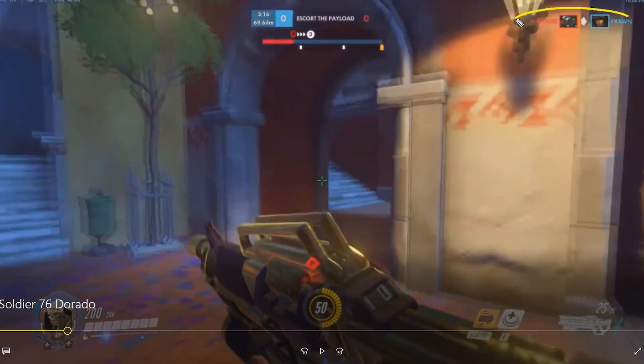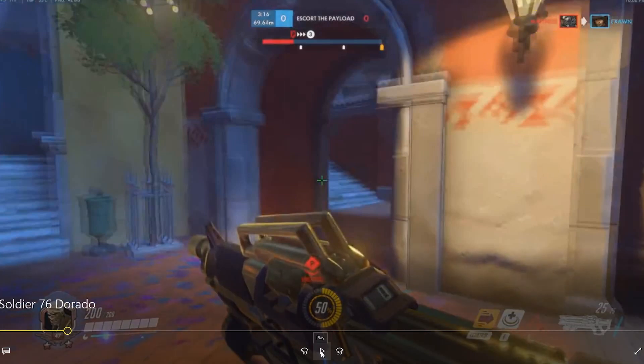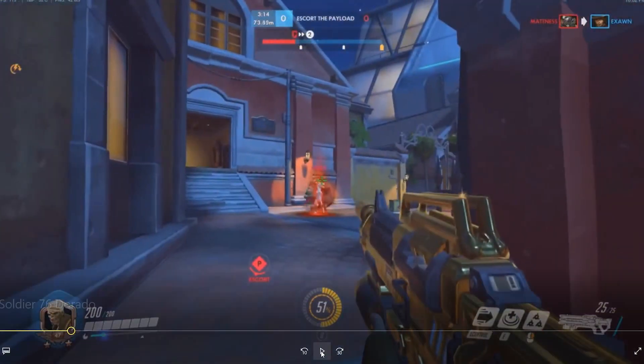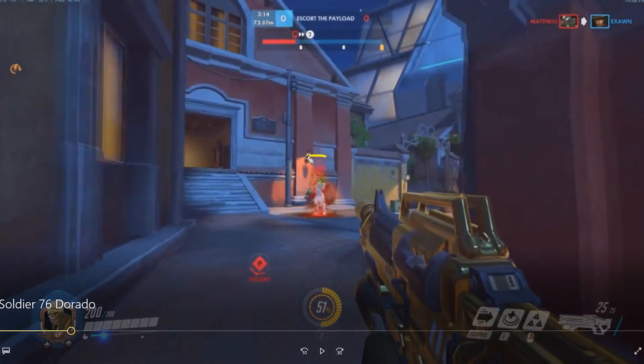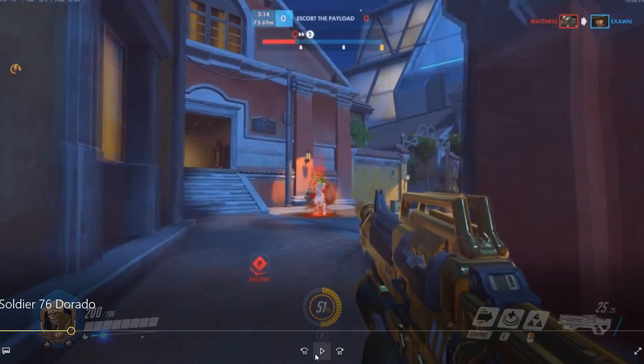If you look at this kill feed here, our McCree just died. We've got a Roadhog, a McCree, and an Ana in our backline, and we decide to go get the respawns. We see this gift of a kill right here, because we see Reaper shadow stepping in, and we're going to kill him very, very easily.